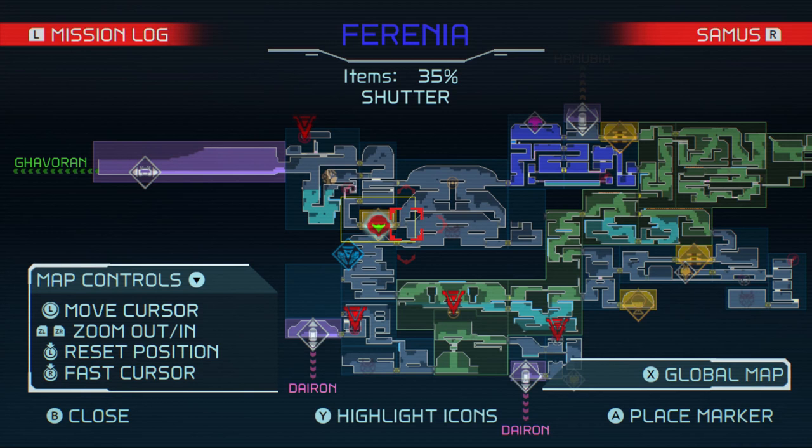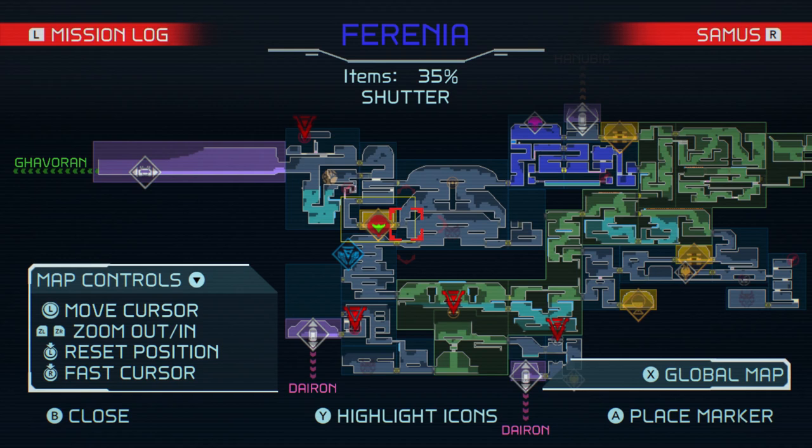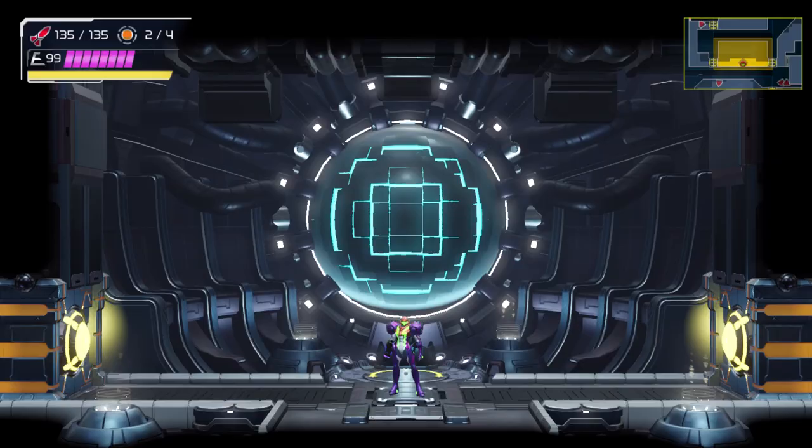In the last episode we took out the last Emmy, and now we have Metroid Powers apparently. Before we go take care of Ravenbeak, we're just going to be backtracking to collect all the item expansions in this game. I collected a few expansions off-camera already.